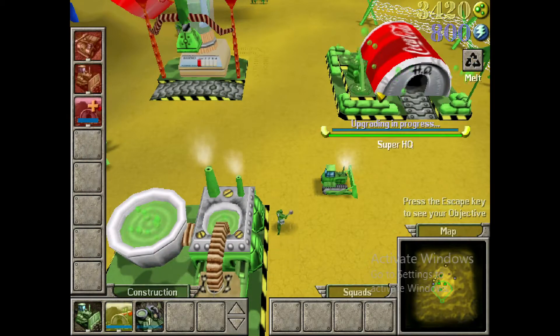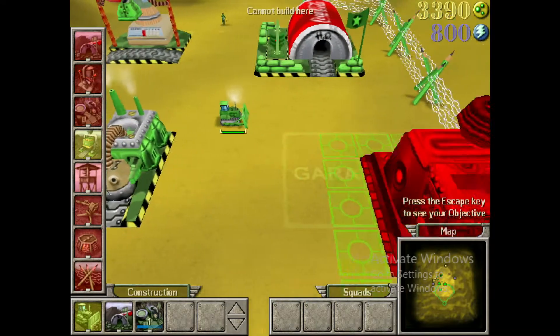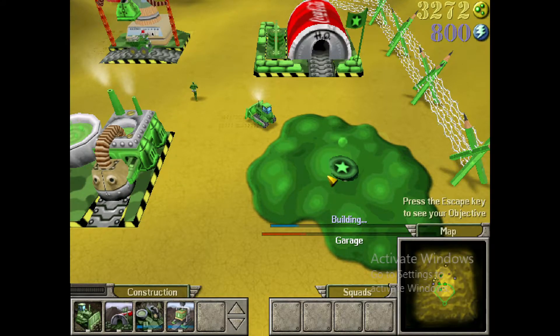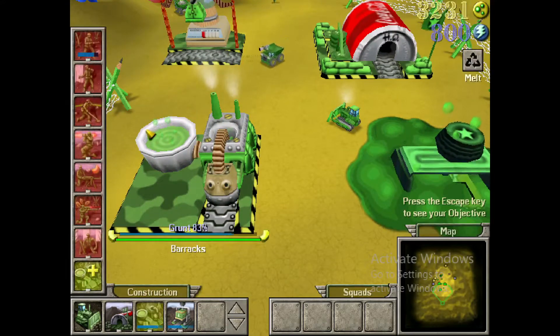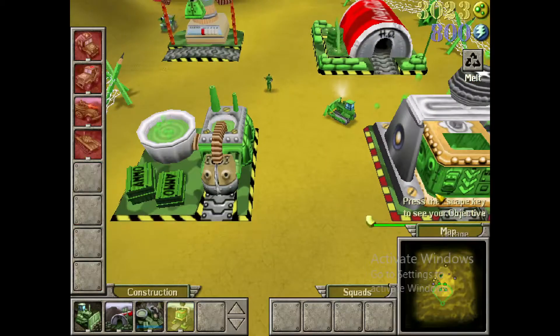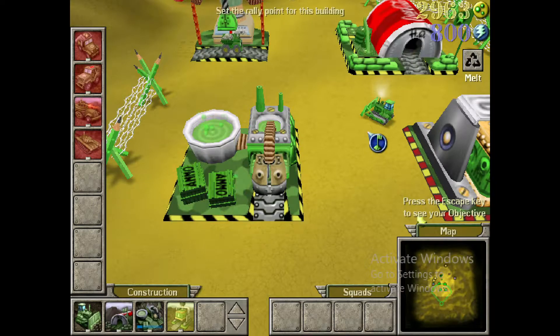The HQ is now upgraded. Go to the bulldozer's build menu and construct a garage. The units built by the garage require electricity as well as plastic, so your dump trucks will automatically start collecting both resources. If you select the barracks, you'll notice that some of the units on the build menu cannot be built. To unlock them, you'll need to click on the upgrade button at the bottom. When the upgrade is complete, you will be able to build all the units listed in the barracks.